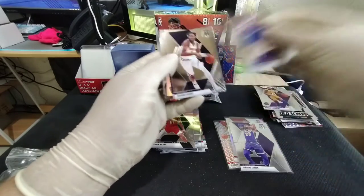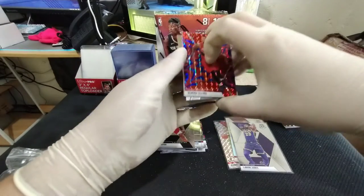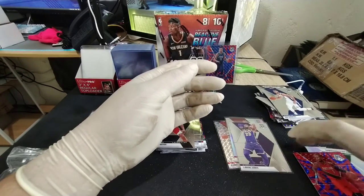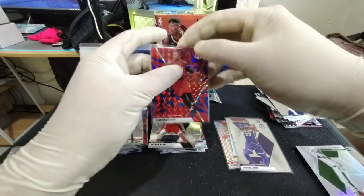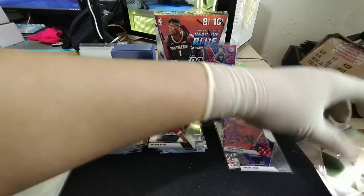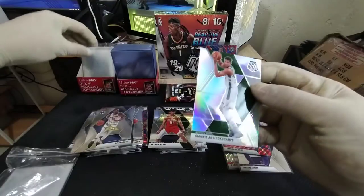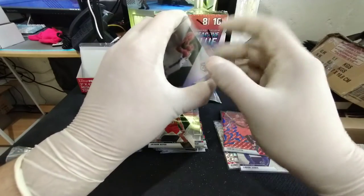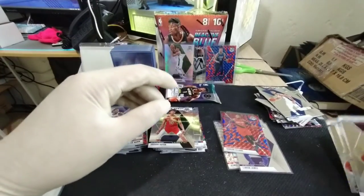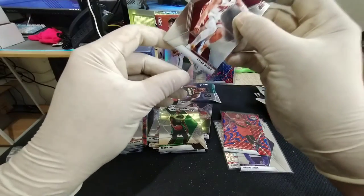We got a silver though — Nemanja Bjelica, Jeremy Grant, Ben Simmons, and Mr. Damien Lillard — nice, that is a nice card! And silver Giannis — a silver Giannis Antetokounmpo! Wow — nice pull! That is a hit in my book! Let's get him next to Mr. Luka Doncic. Darius Garland, Taco Fall, and a Tyler Hero base.